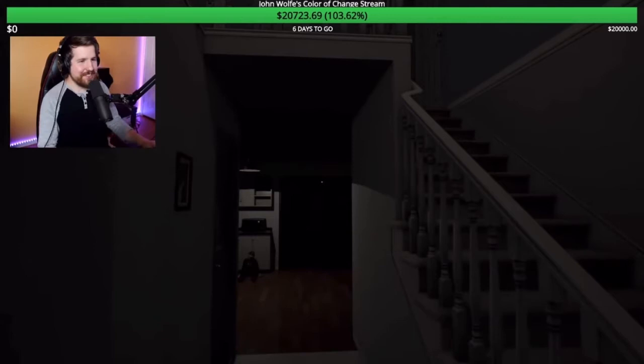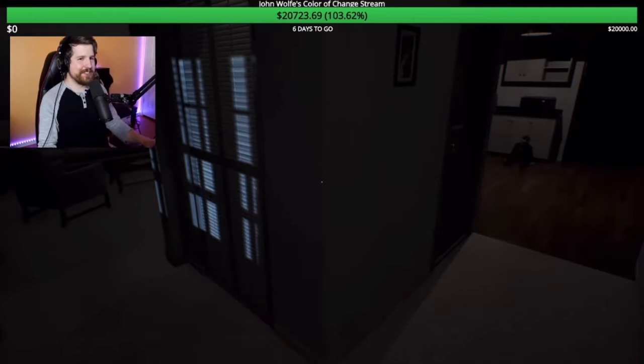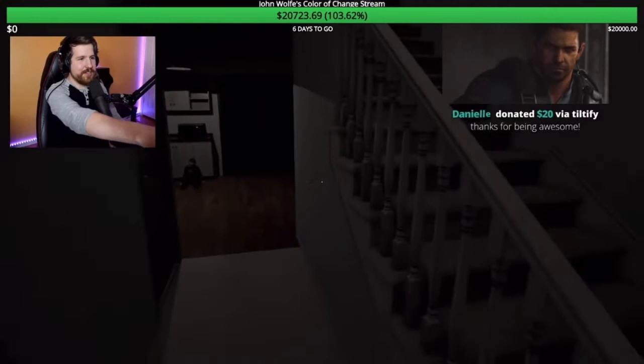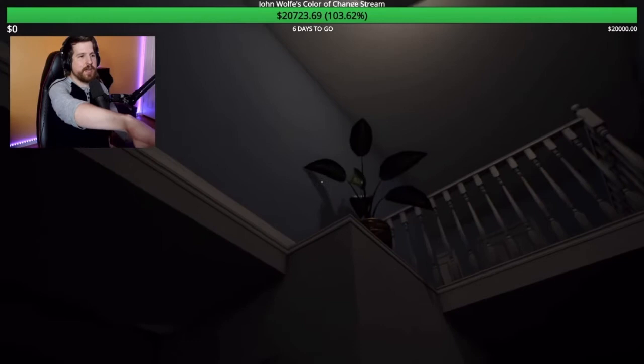I can tell you the exact layout of this house. This is a bathroom right here, right in front of me. That door leads to a bathroom. That's the backyard. There's a dining room over there. This is a closet, obviously. The garage is over to the right. The master bedroom is up the stairs and to the right. There are two bedrooms further down the hallway on the left. There's a bathroom upstairs right where this wall is, and then these two rooms — one is going to be a laundry room, and they all have closets.